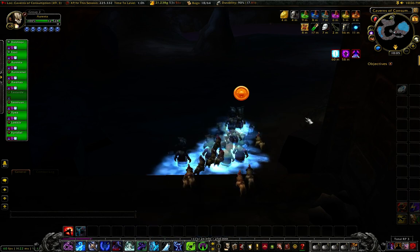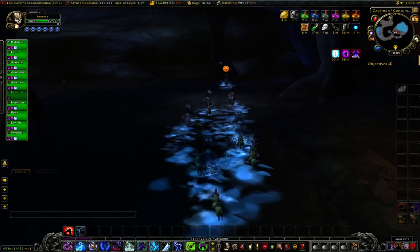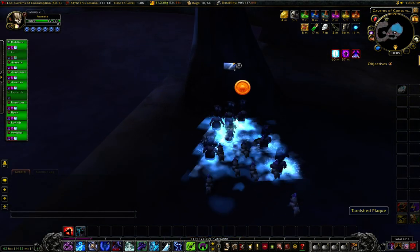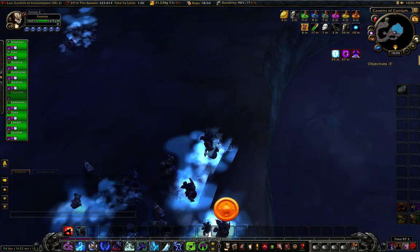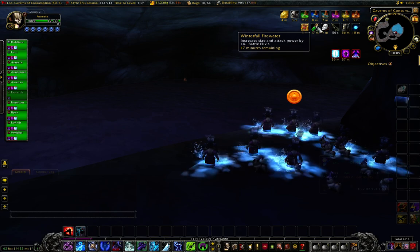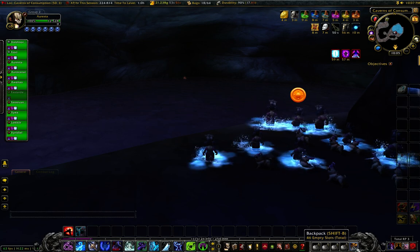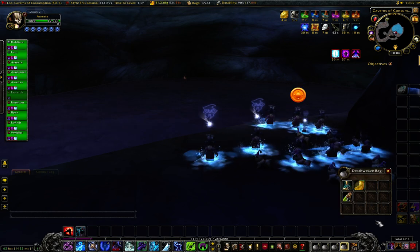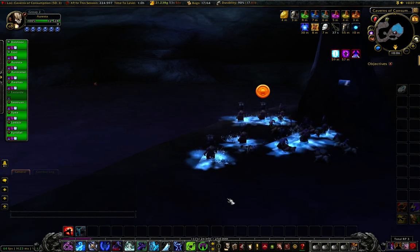Don't need anybody getting crazy. We're going to run over here to this little plaque on the pillar — everybody read the plaque. 'The greatest of achievements begins with the smallest leap of the mind.' Now once you've read it, do not jump in the water yet. I want you to remove your Winterfall Fire Water buff — just that one, the green one. Then after that's off, use your Scroll of Intellect.